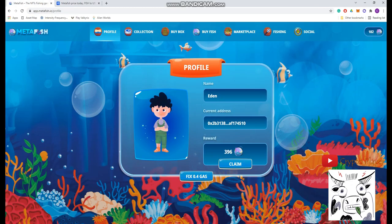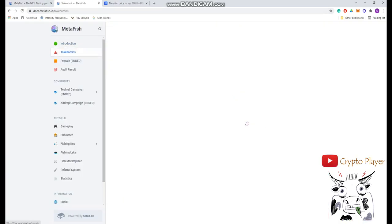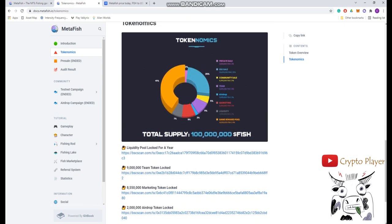Let's look at the tokenomics of this game. The game reward pool is 41%, which is 41 million FISH coins — that's good, meaning players will earn a lot. I didn't like the 25% IDO sale because I thought it would create price pressure, but they say they're blocking the coins partially and releasing them part by part, so there shouldn't be too much pressure on the price.